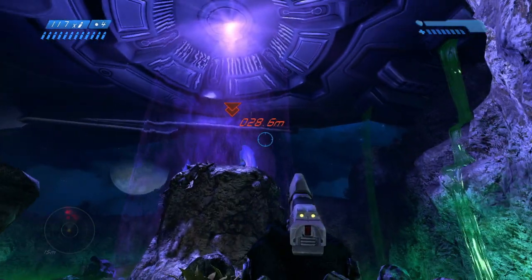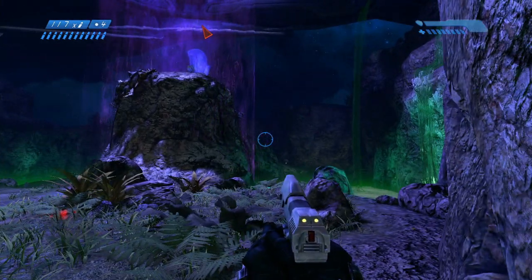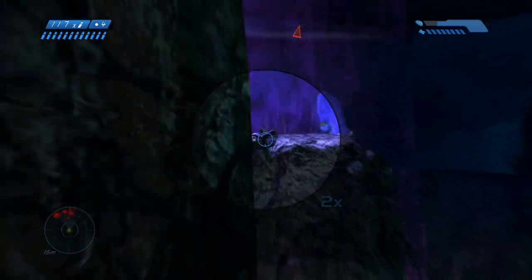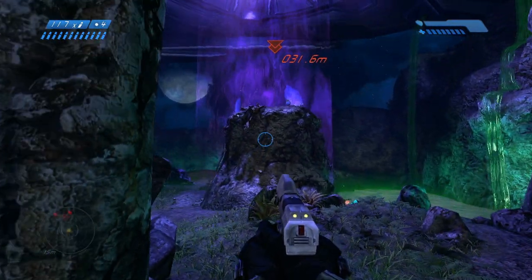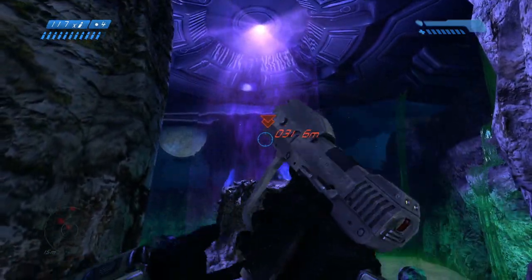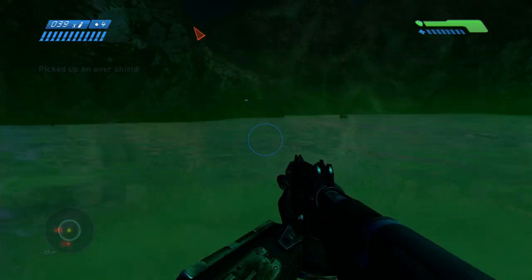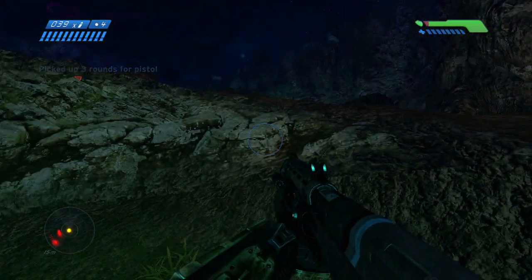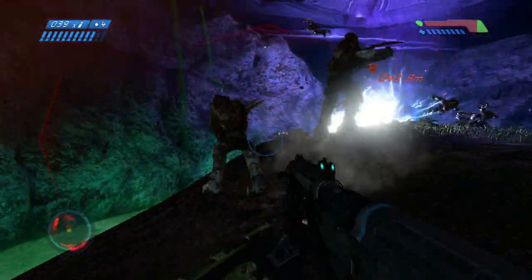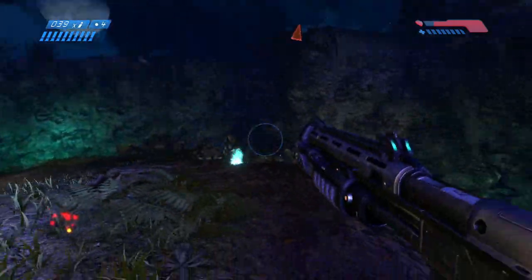There are only a couple of overshields in this mission, and you want to use them to the best of your ability — they definitely come in handy here. You pretty much have another infinite spawning wave of Flood here up until you reach a certain point. Grab the overshield. Looks like we have a couple of combat forms in the way — hit them at point blank range with the shotgun, they will go down. Get there as quickly as possible so you only have enemies coming at you from one direction. The worst thing you can do is get yourself surrounded.